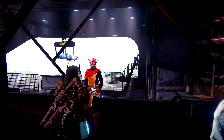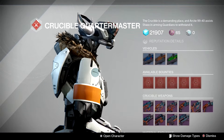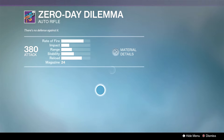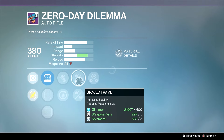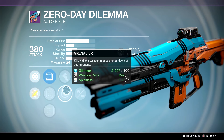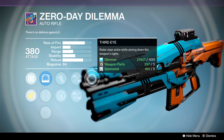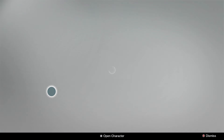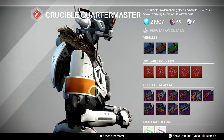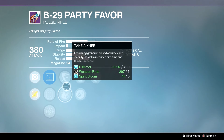Onto the Crucible Quartermaster — we have a very vanilla Zero Day Dilemma this week. It has a very low magazine and Braced, so Red Dot ORA or Quick Draw, OEG. I would go with either Battle Runner or Grenadier — both really good passive perks — a pinned magazine, and then Third Eye. But we have an artifact for that anyway, so definitely pass on the Zero Day this week.